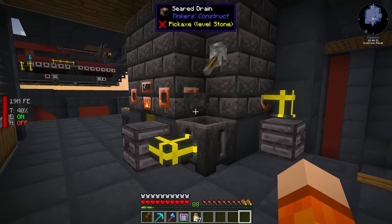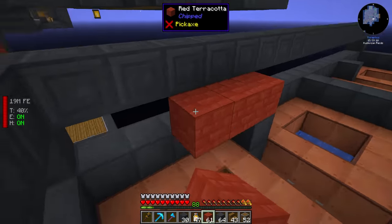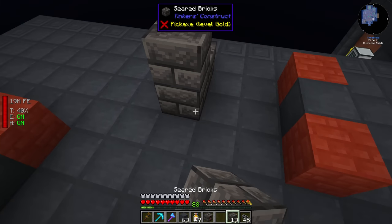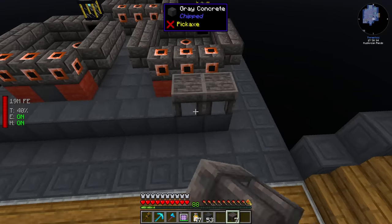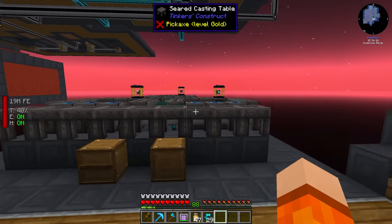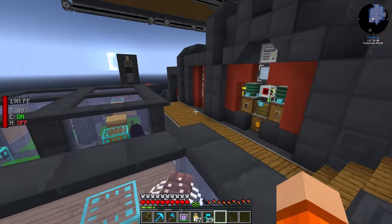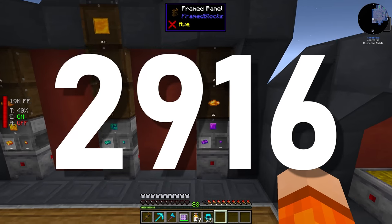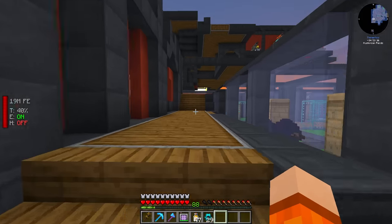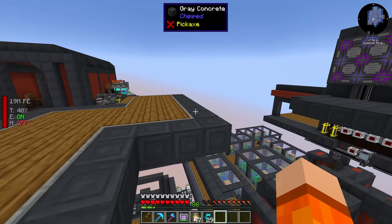While waiting on the Seared Stone, I began expanding our base for yet another automation setup. We do need a special fuel for this, and this may also be the day we give into Mystical Agriculture. We need 2,916 Unobtanium and 2,916 Aldomodium, and we only have 67 ingots of Unobtanium after many, many hours since we set this up. The bees are not productive at all — we could squeeze out a little more productivity with upgrades, but they're just not going to cut it.